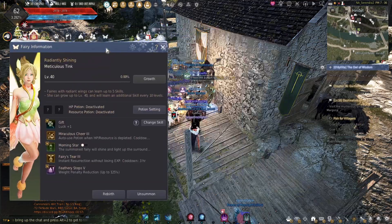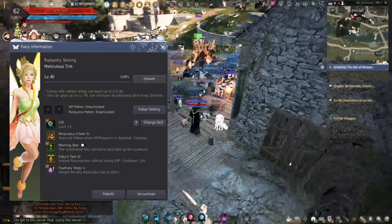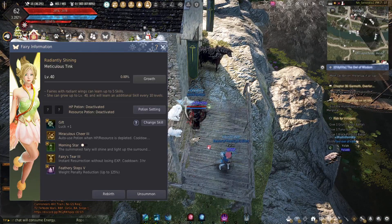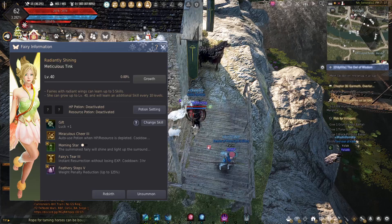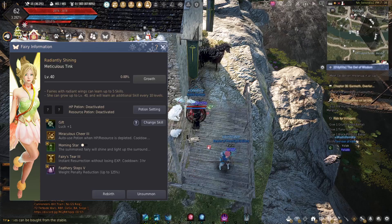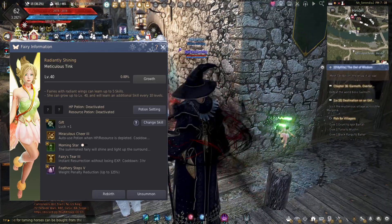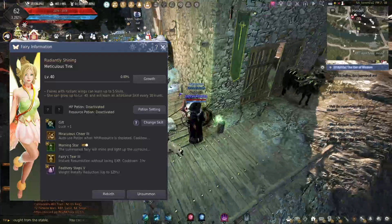I wanted Morningstar because it lights up. And depending on your fairy's name, you'll have a couple of different looks — the name basically gives you a hint as to what color it's going to be. They just have different looks and voices. I think I have my fairy voice turned off in the settings, just because they get kind of annoying over time. If I turn on Morningstar, it lights up everything green, because she is the green fairy.